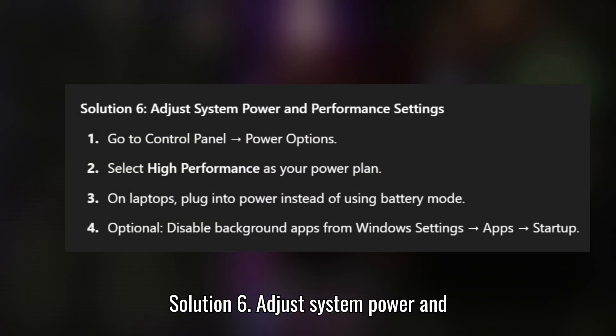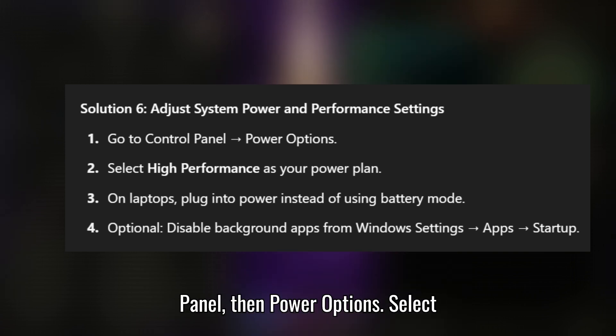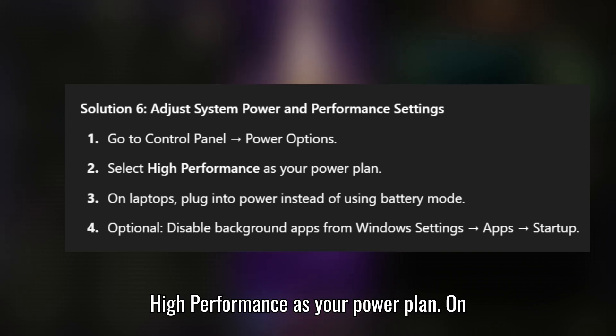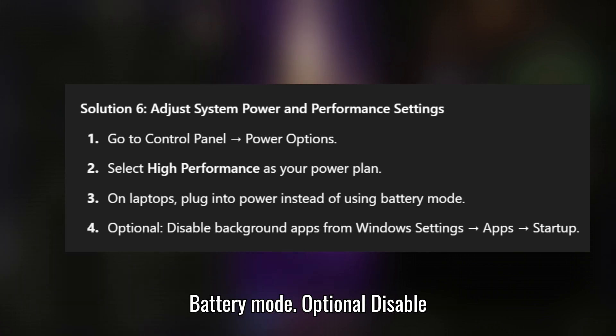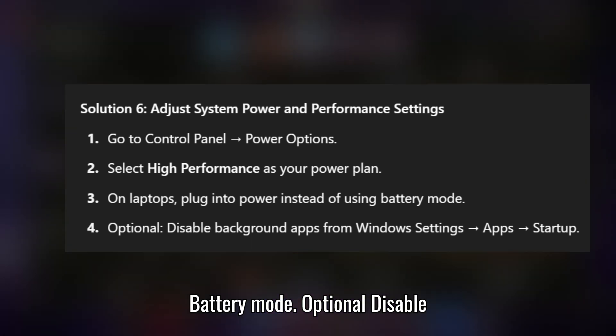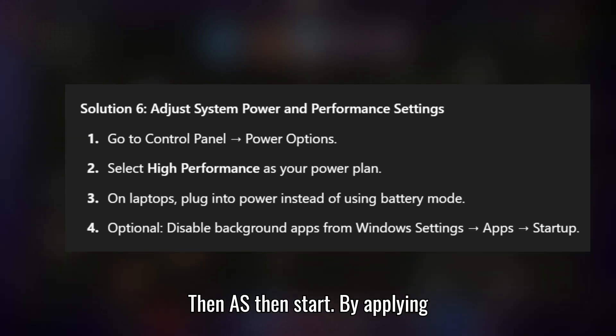Solution 6: Adjust system power and performance settings. Go to Control Panel, then Power Options, and select High Performance as your power plan. On laptops, plug into power instead of using Battery Mode. Optionally, disable Background Apps from Windows Settings, then Apps, then Startup.